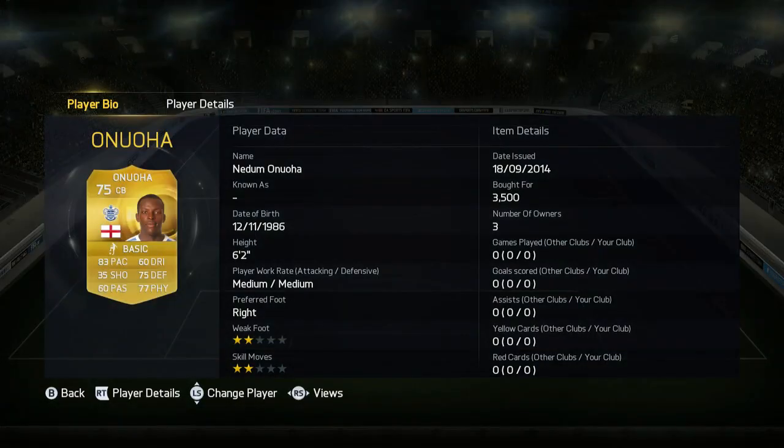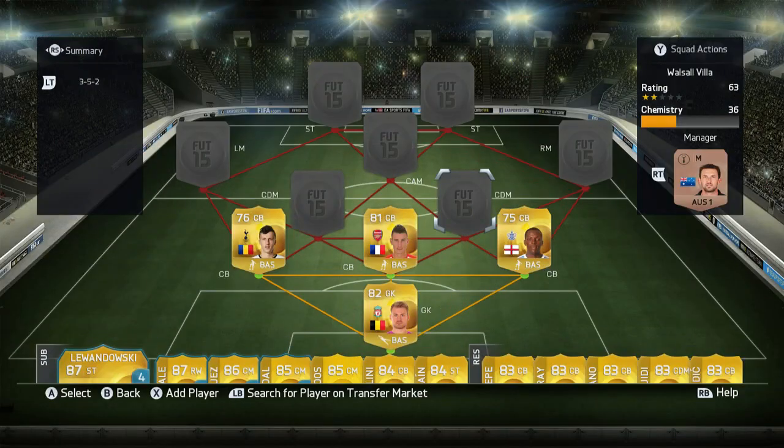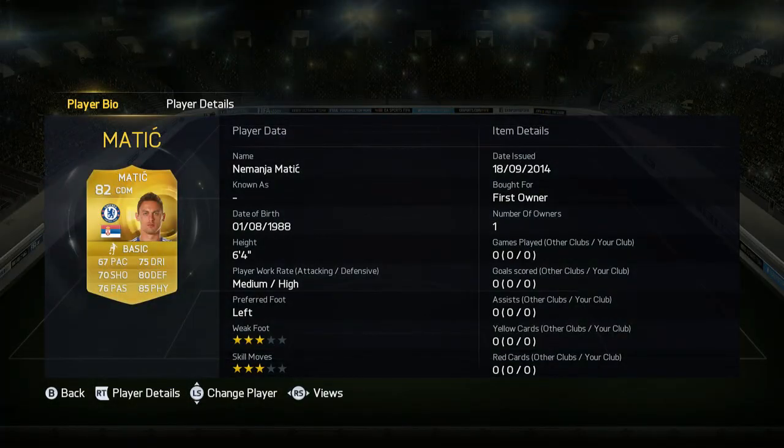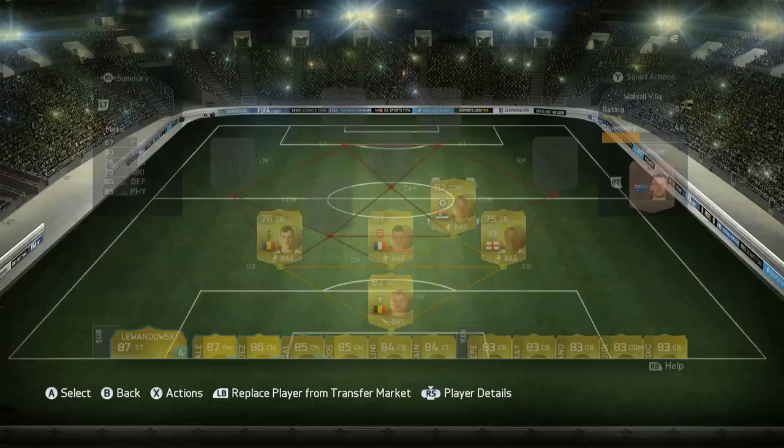In the next centre back position we have the sweat king — Anuahov. He's 3.5k and has 83 pace as a centre back, which is insane.